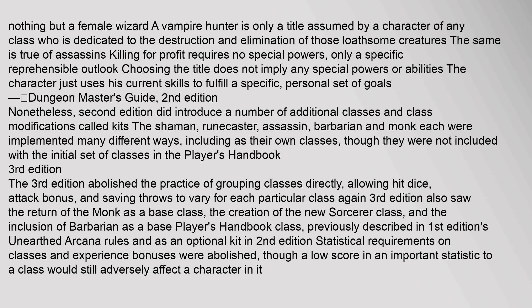Nonetheless, second edition did introduce a number of additional classes and class modifications called kits. The shaman, runecaster, assassin, barbarian, and monk were each implemented in many different ways, including as their own classes, though they were not included with the initial set of classes in the Player's Handbook. Third edition abolished the practice of grouping classes, directly allowing hit dice, attack bonus, and saving throws to vary for each particular class.